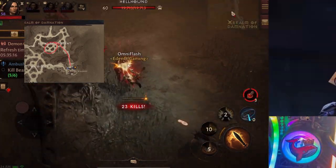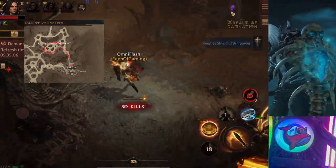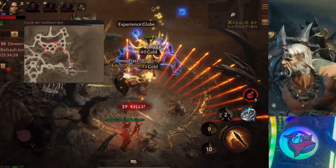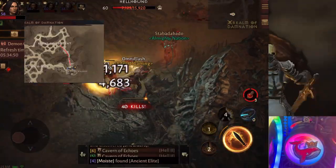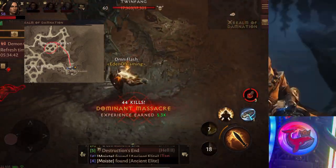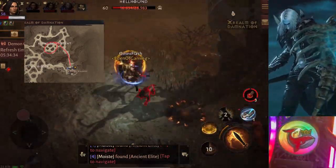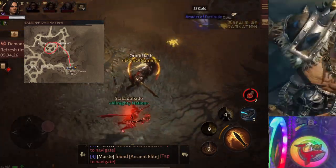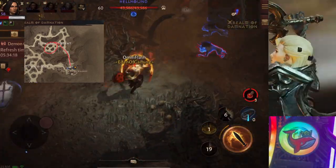In that circle you park all four teammates and they run around killing mobs. You don't want your whole team running in a circle — you want them standing between two groups of mobs, killing those two groups, which respawn very quickly.